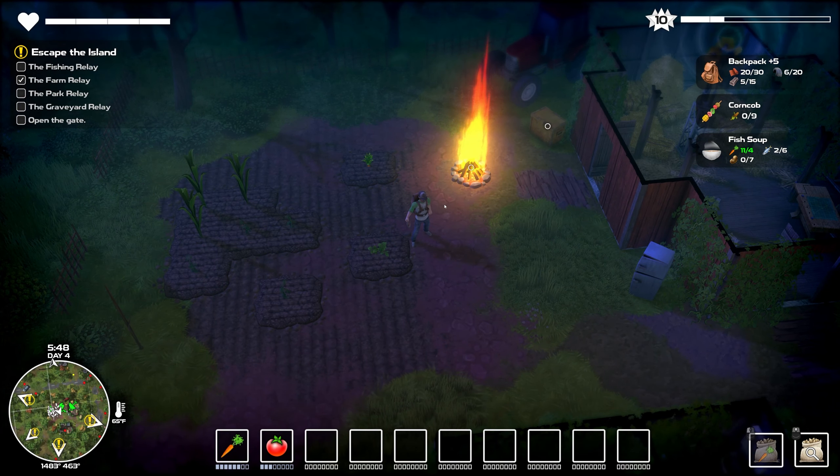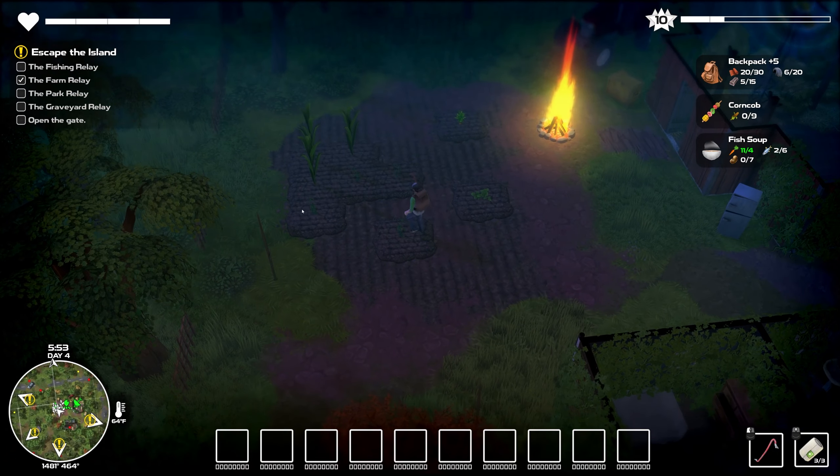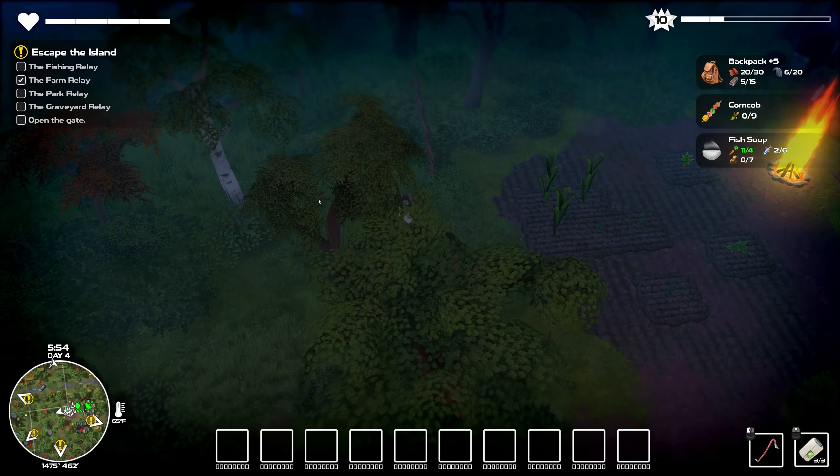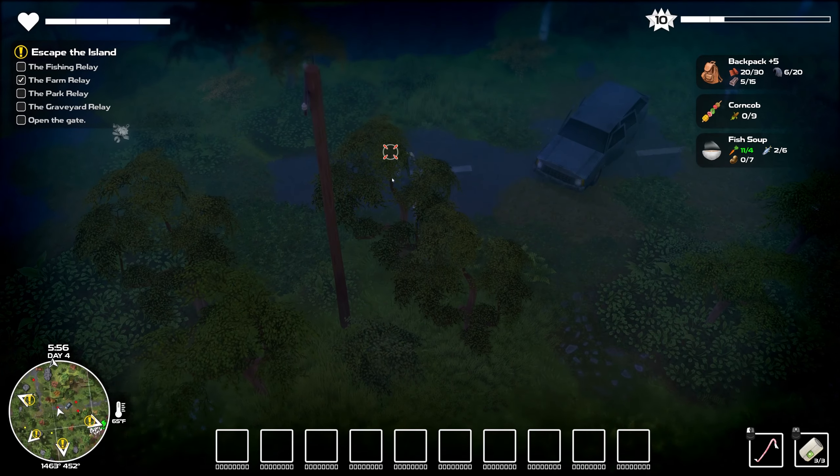That gets us back to where we can smash things with tools and stuff. All right, drop off all of our crap and then we can move along. There are so many little things to do in this game. I guess we just have to go work on the relays — that's kind of the next thing. Clearly that's what the game is telling us to do and I'm okay with that.